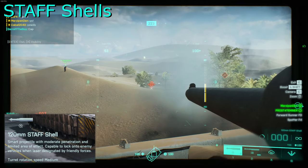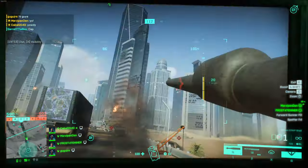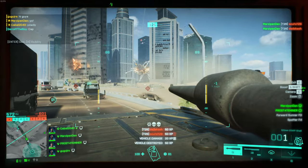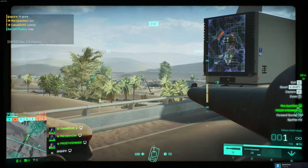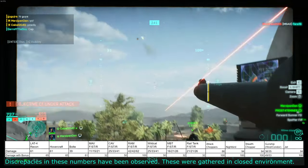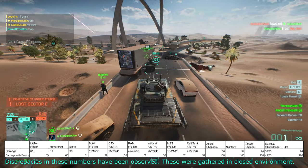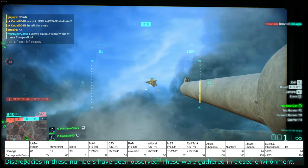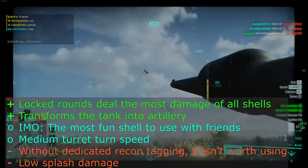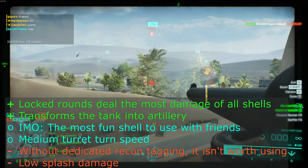The STAFF shells are both great and terrible depending on the situation. When paired with a good recon player who is consistently tagging target vehicles with the soft lam, tracer dart, or SOFLAM, they are amazing — turning the main battle tank into something akin to an artillery vehicle. The STAFF shells can lock onto tagged targets without line of sight: lock your shells onto tagged vehicles, aim up and launch, and watch your shell find its mark. Locked shells deal increased bonus damage, making these shells do the most damage of any of the main battle tank options. However, if you do not have a guaranteed spotter and you're just using these shells without the lock, their damage without the bonus is quite low and their splash radius is almost non-existent, so you have essentially imposed a self-nerf onto your tank.